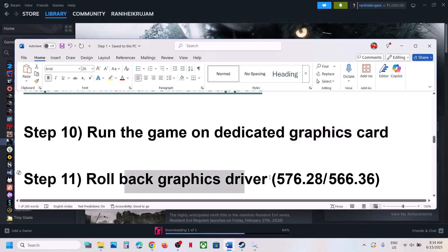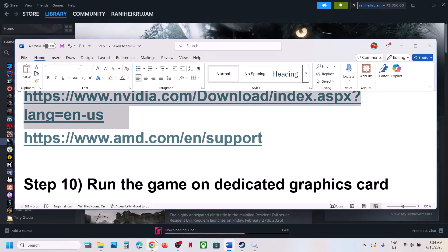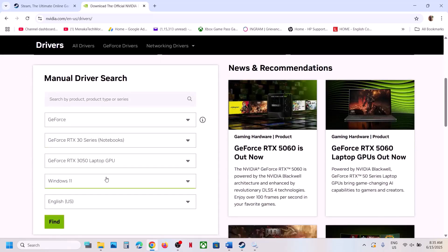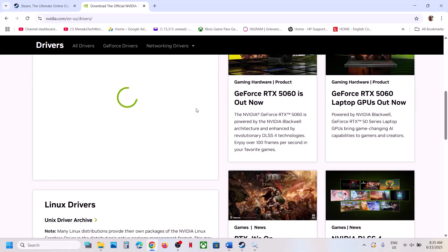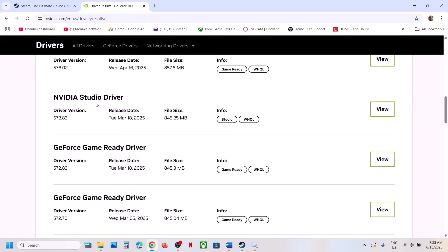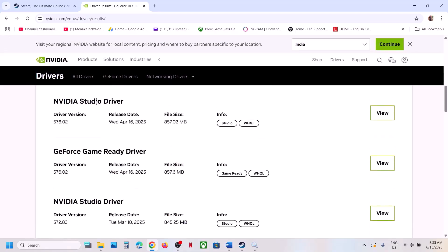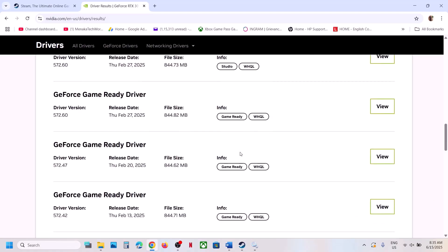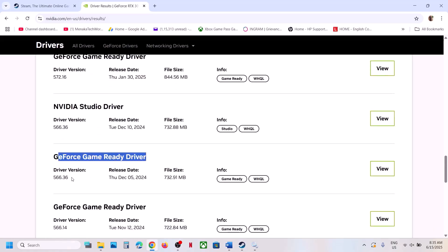If still not working, the next step is to rollback your graphics card driver. Go to the Nvidia website, select your graphics card and operating system, click Find, then click View More Versions. For many players, version 576.28 (GeForce Game Ready Driver) has worked — click View, then Download. Install using the Custom option with a clean installation and restart your computer. If that doesn't work, version 566.36 has also worked for many players — try that with a clean installation and restart.